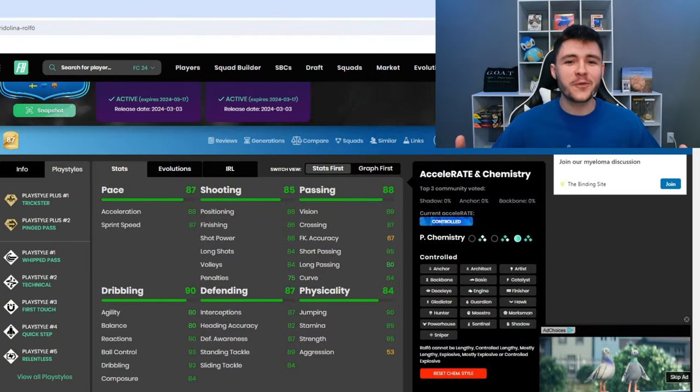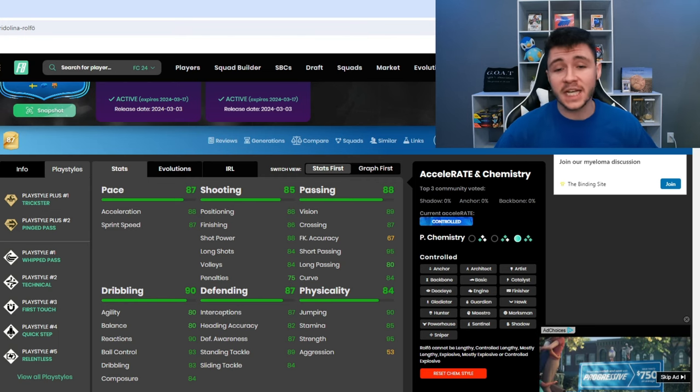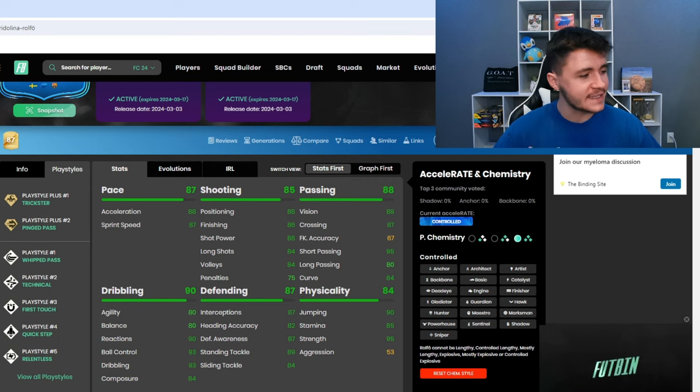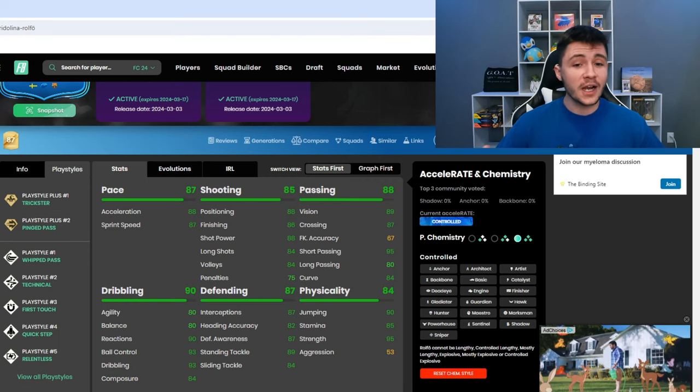If we jump over to Footpin, Rolfo does have seven different play styles. She has the Trickster and Ping Pass play style plus, and she also has the Whipped Pass, Technical, First Touch, Quick Step, and Relentless. So a lot of her play styles are actually really effective in-game.